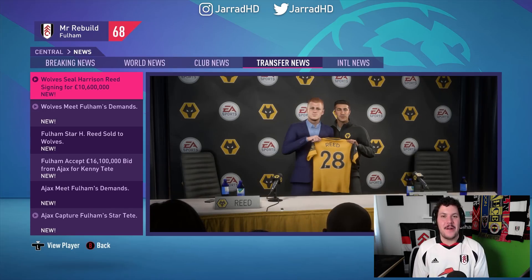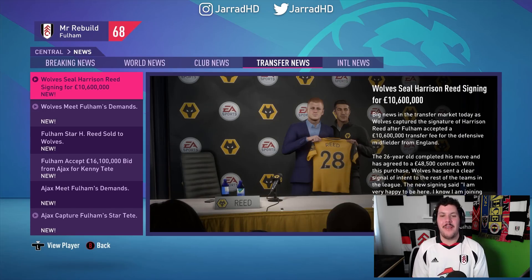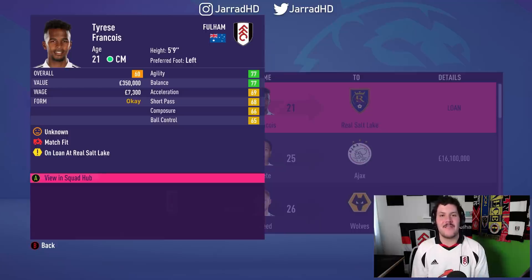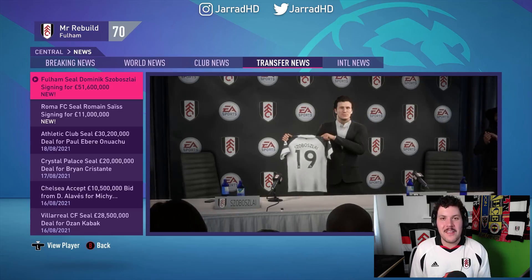And Harrison Reid — another player that I have so much love for — we've sold him to Wolves for £10 million. Meanwhile, Kenny Tete was blocking Jamal Lewis from getting as much game time as he should, so we have decided to sell Kenny Tete to Ajax. And Tyrese Francois, the Australian centre midfielder, is off to Real Salt Lake in the MLS.